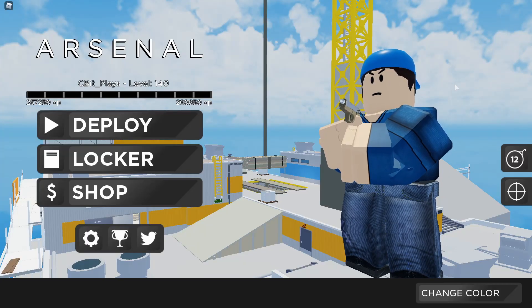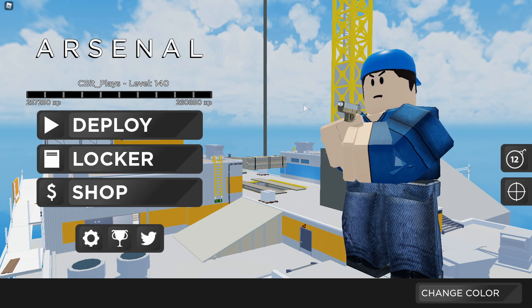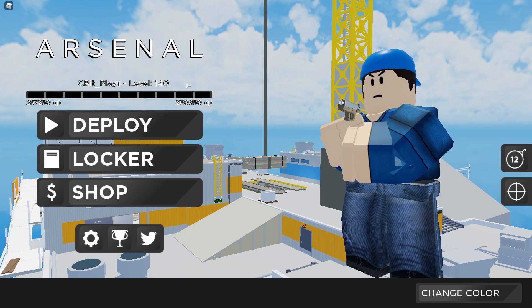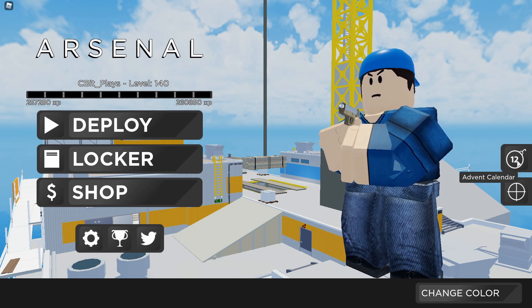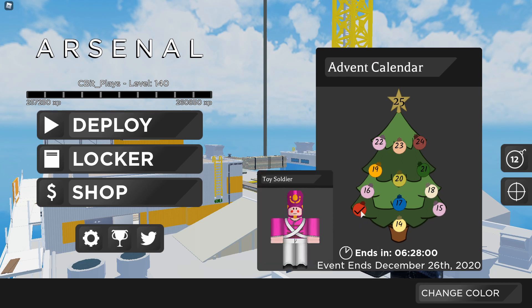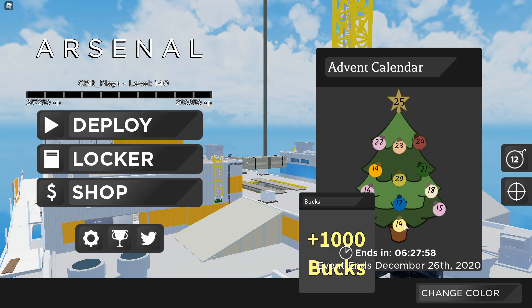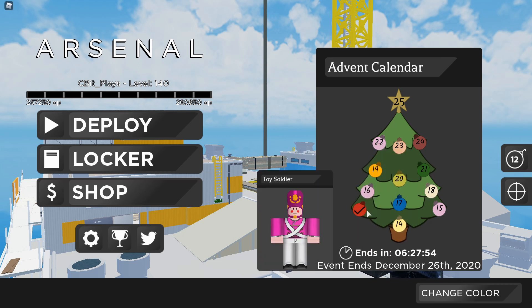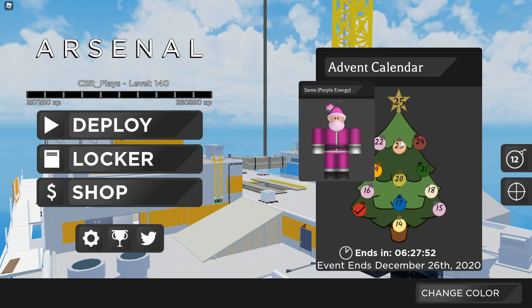Hey there, welcome back to another video. My name is Cbit and today I'm going to be talking about the new Arsenal Christmas update. First things first, if you see right here there's the advent calendar — like this bomb thing. I think this is a really cool thing. Every day that you log in you can grab these items, like there's some skins, there's some battle bucks.